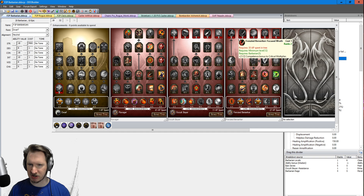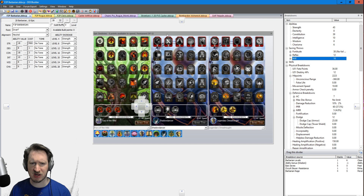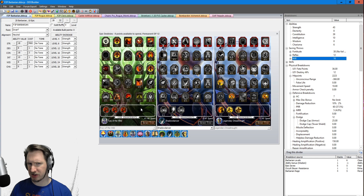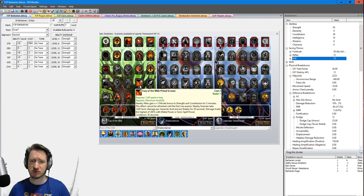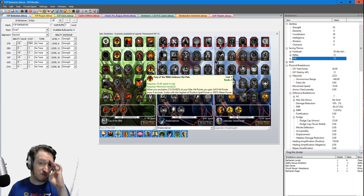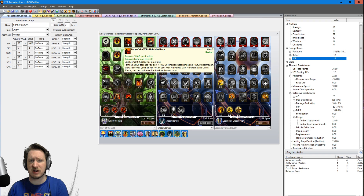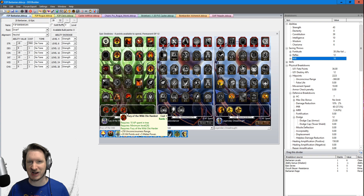A lot of the stuff in Frenzied Berserker is extra damage, which is helpful, but it won't keep you alive, which is why the other trees are more important. For Epic Destiny, spend points in Fury of the Wild and Legendary Dreadnought. Fury of the Wild is defensive and tanky, gives you hit points and damage, access to Primal Scream for more stats, Adrenaline to one-shot monsters, and healing effects from Embrace the Pain and Unquenchable Rage. Bridal Fury gives Unconsciousness Range, making it very difficult for your character to die in Epics — if you go unconscious, you just get back up.